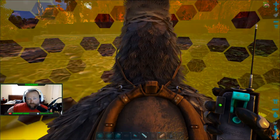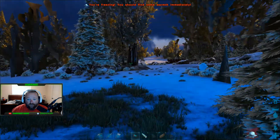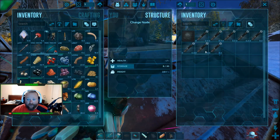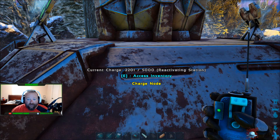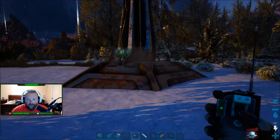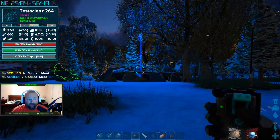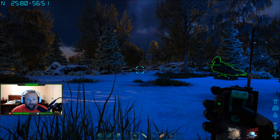These are charge nodes one and two — there are two of them right next to each other, literally right underneath the blue obelisk in the snow biome. Here's one over here and the other one's right over there. I just did these a little while ago, so they aren't charged up. It takes about 30-something minutes for the node to charge from zero to 5,000. The coordinates to find both of them are 50.25, 80 and 56.51.